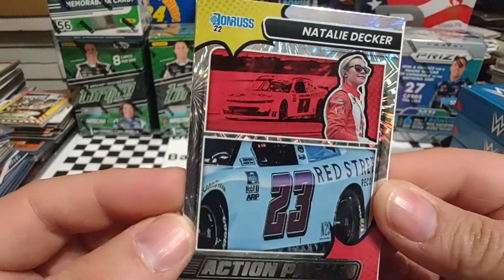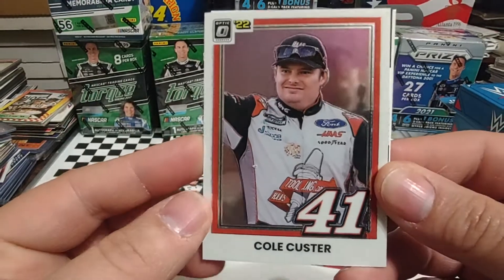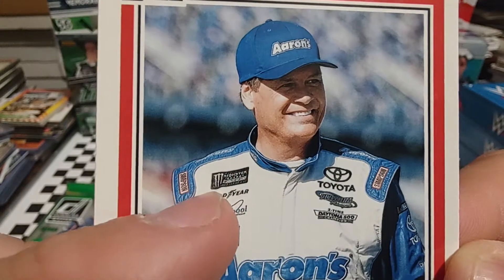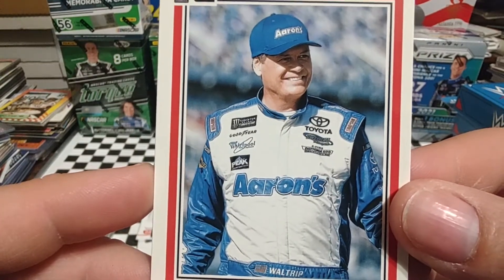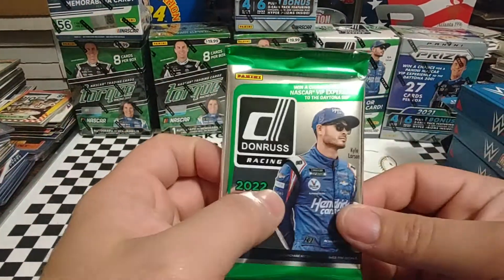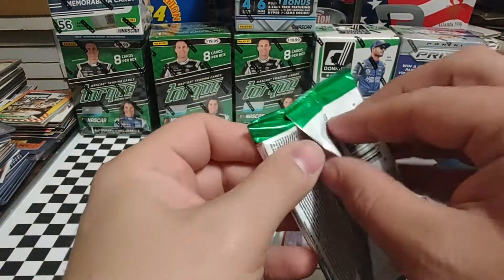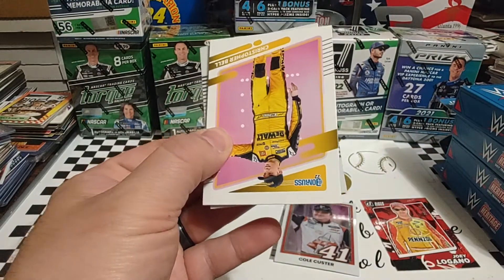We have a Natalie Decker Explosions Action Pack — that's a nice-looking card. Cole Custer Optic, 81 throwback version. Ryan Newman and Michael Waltrip. Let's see if we can figure out when this is from — it's Monster Energy Cup Series. I just thought about that because he would have had a 5-hour Energy car as his teammate at this time. The Monster logo is black and white, kind of like when Ryan Newman had the Alltel sponsorship and Jeff Burton had the Cingular/AT&T sponsorship and the Nextel patch was in black and white. I've never noticed that before on the Michael Waltrip stuff.